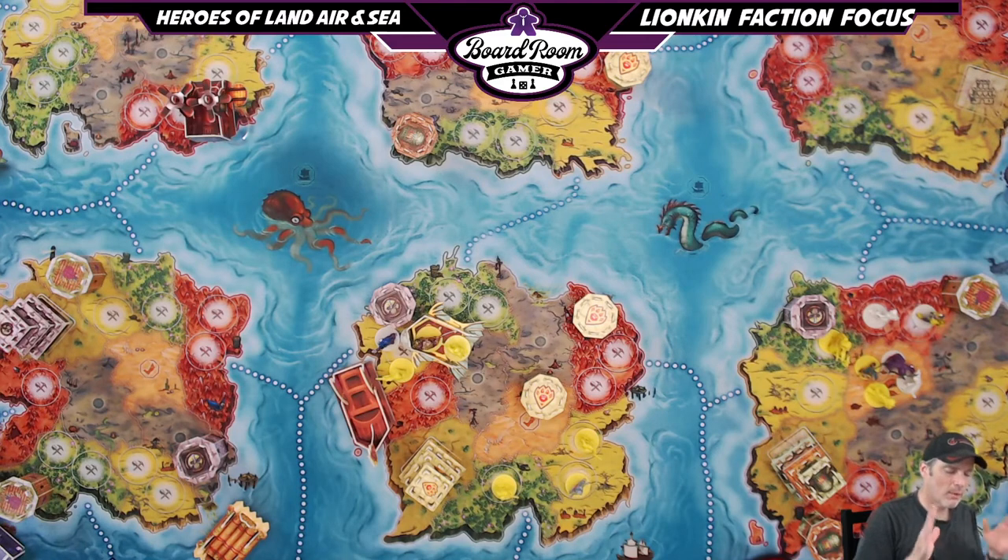My best takeaway from Lionkin: really use and abuse the deserts. Get those resources, get that teleportation going as soon as possible. Build that Temple so you can have the monk, and have the monk drag somebody with them from desert to desert. Also, swap your serfs for warriors using the Coliseum — train them up in the field instead of spending resources to create warriors. I think you'll come out okay running the Lionkin faction in Heroes of Land, Air and Sea.